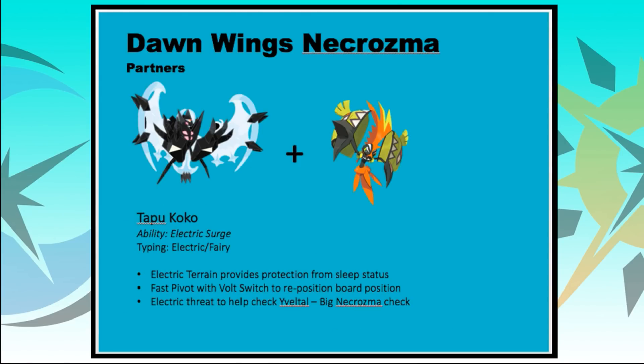Moving to partnering Pokemon — the first is Tapu Koko. Like other restricted Pokemon using the Psychic Seed, you need Tapu Koko to activate the Seed with its Electric Surge ability, bringing Electric Terrain to the field. Its Electric/Fairy typing covers one of Dawn Wings Necrozma's biggest threats: Yveltal. Tapu Koko outspeeds and threatens Yveltal quickly, giving Necrozma more room to set up. It's also a fast pivot with U-turn to dictate weather, board position, and shuffle Intimidate.